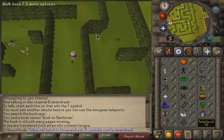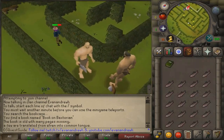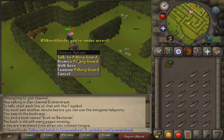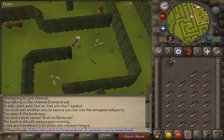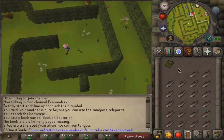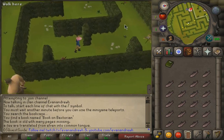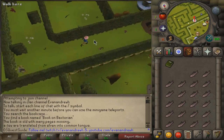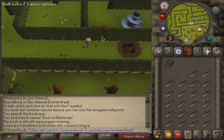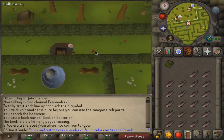The only thing on the maze that could hit you is the hill giants right here, and I think they max like a 4 or maybe a 5. So just keep your hit points up a little bit — I would pretty much say keep your health above 7 at all times, maybe even above 8. Once you get to this ladder right here, go ahead and climb down it.